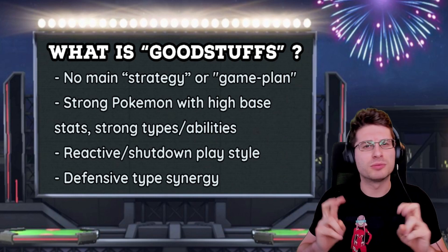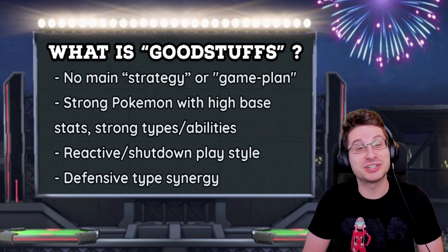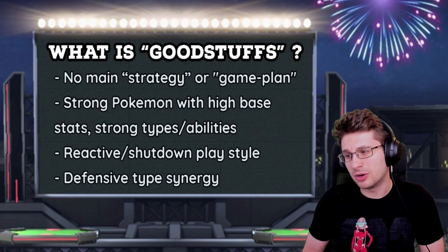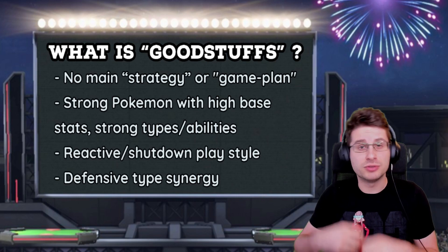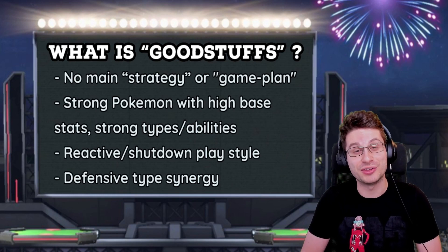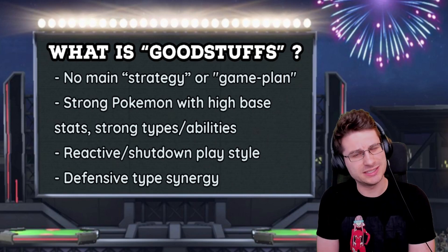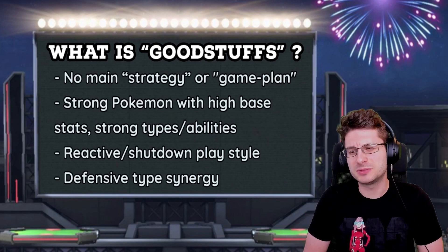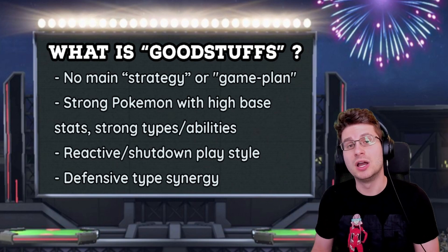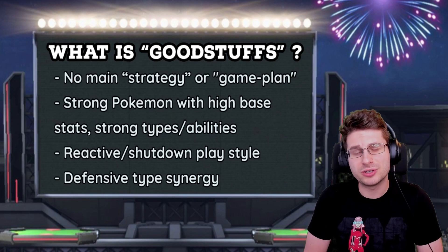They're going with sheer strength alone — just how good a Pokemon is raw. They don't have a hardcore make-or-break strategy like hard trick room, where if trick room never gets up, you lose all your games. It's a team of six really strong Pokemon. Your plan when using Good Stuffs is to act accordingly to your opponent — adjust to whatever they're going to do, and not allow them to execute their game plan. The ability to play risky and make hard reads is often unnecessary because the team is so powerful and works so well together that you can come back from sticky situations through smart play and defensive switching.